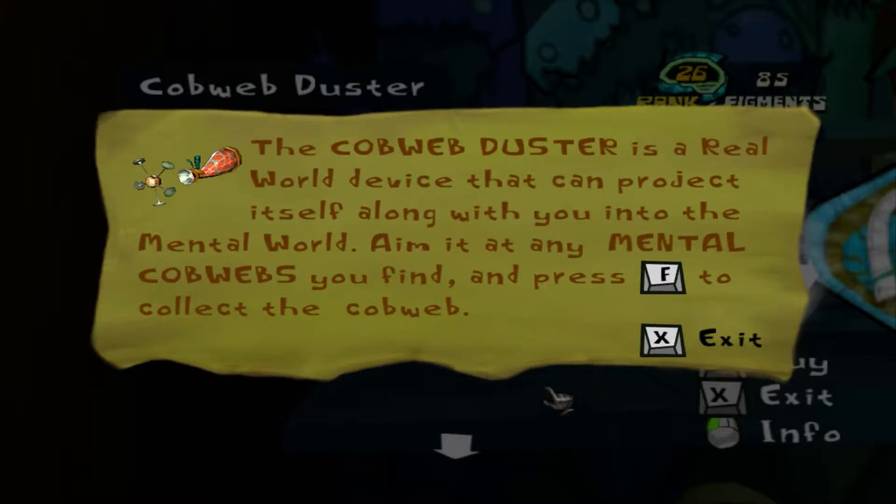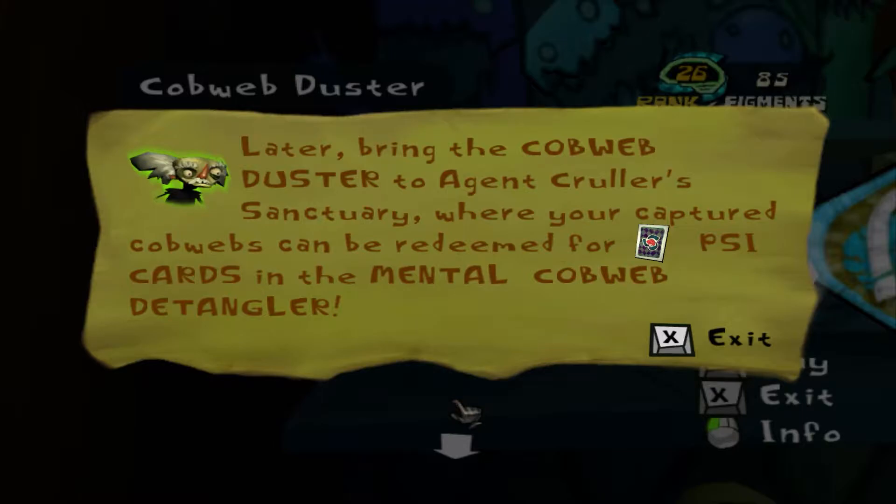The cobweb duster is a real-world device that can project itself along with you into the mental world. Aim it at any mental cobwebs you find and press F to collect the cobweb. Bring the cobweb duster to ancient Kruller's sanctuary.